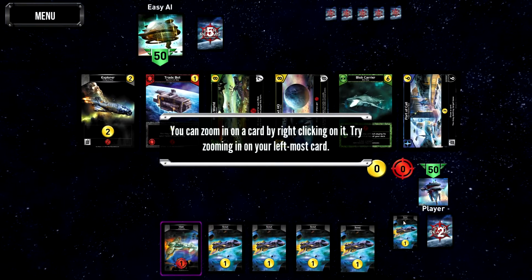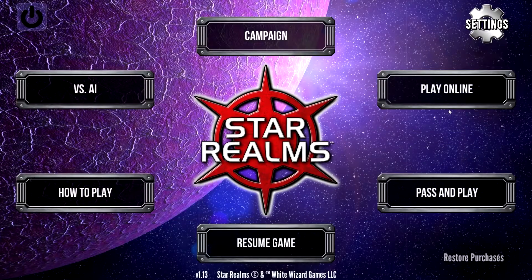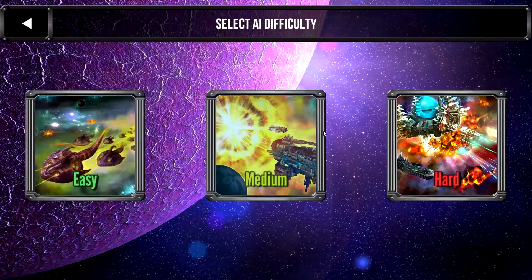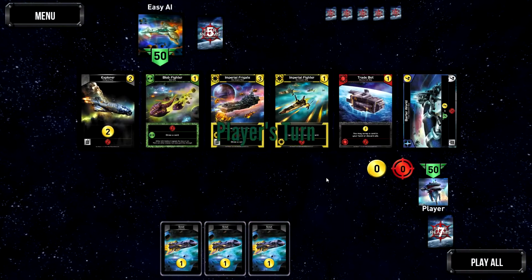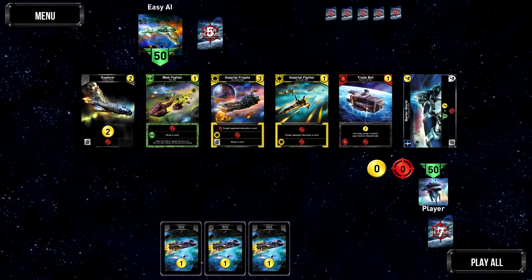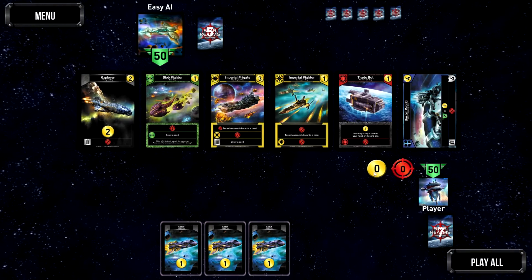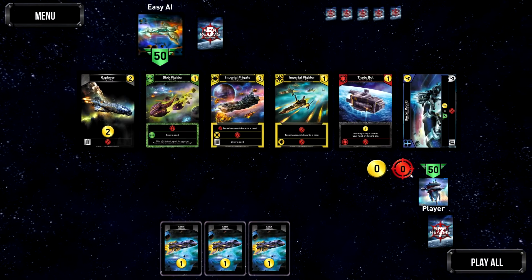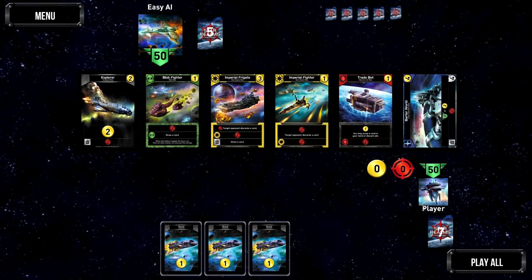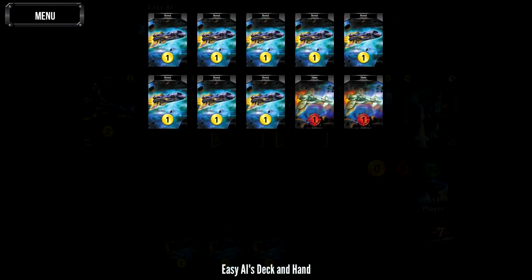You start off with ten cards in your deck. This is Star Realms - you start off with 50 health each. You have resources here known as trade or gold, and this red bit is damage or attack. Each player starts off with a deck of ten cards: eight scouts and two vipers. Vipers give you damage, scouts give you trade.